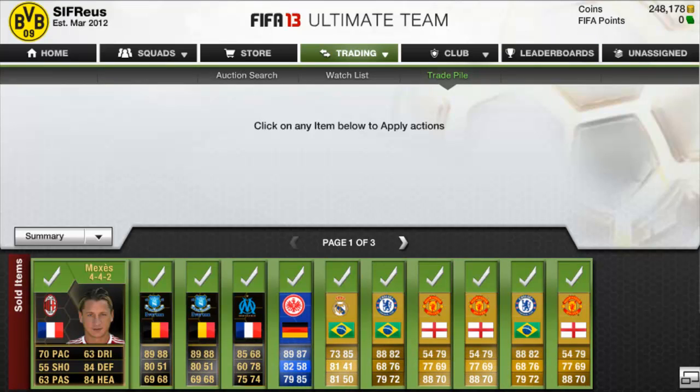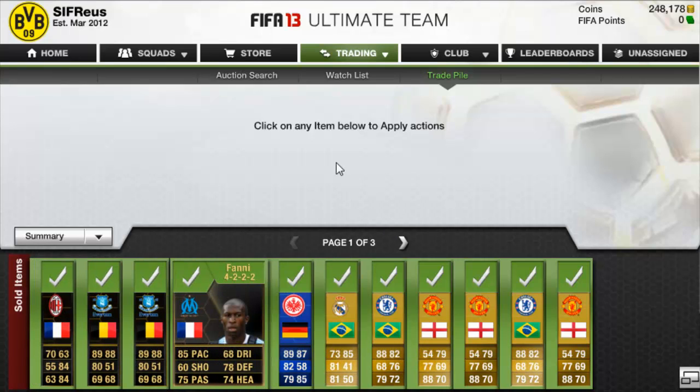We are back, and as you can see everything has actually sold and we're up to about 248,178 coins. All of these did actually sell within three hours, which was not too bad for doing inform trading. There are only about five informs in there, but I'm just getting used to it like I said.